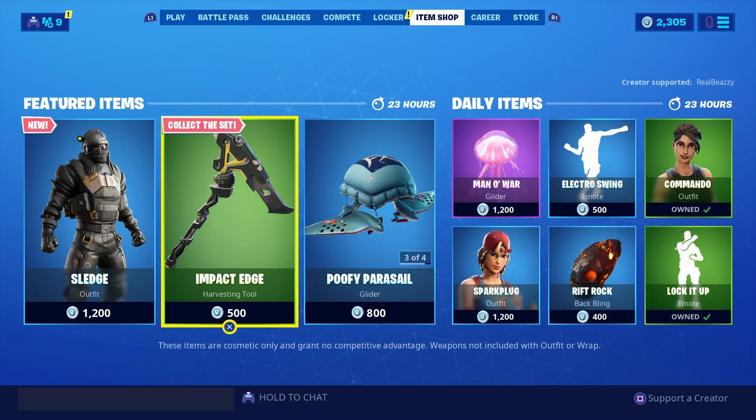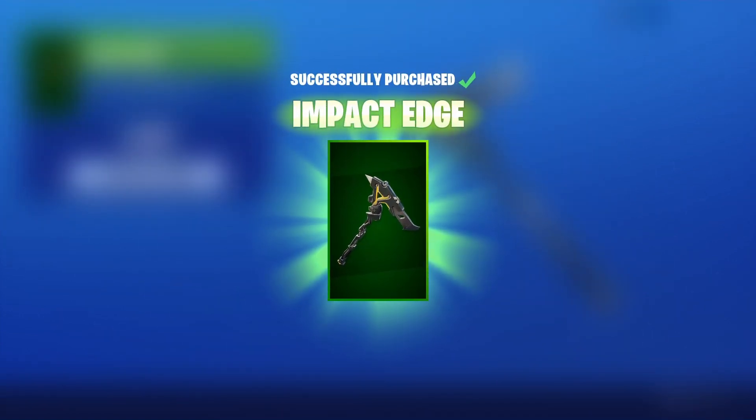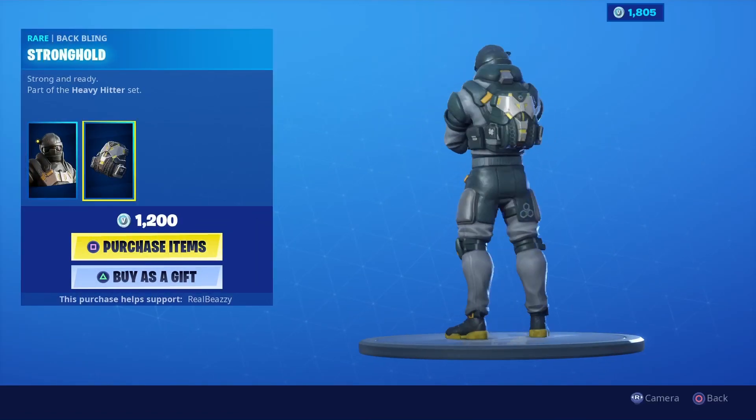Alright, so as you guys can see, we got some new stuff here in Fortnite. We got a new pickaxe, which definitely looks decent, so 500 V-Bucks for this, it is Impact Edge. And we did get a new skin as well, I'm going to show you guys this if you have not seen it.